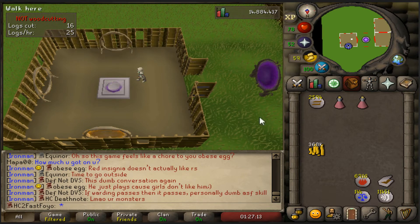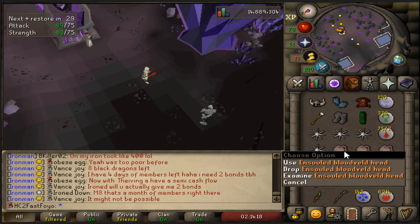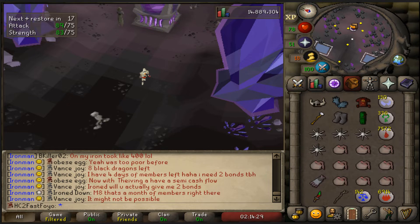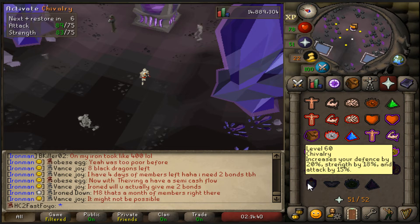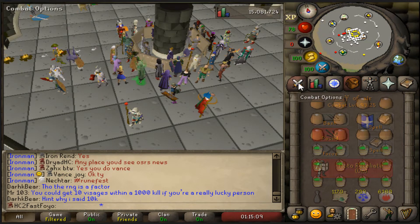I'm going to have to buy some more Ranarrs. I decided I want to use these ensouled blood heads because I think I have enough to get to 60 prayer, and if not, I definitely have enough dragon bones to cover the rest of the experience. I'm going to run through these and get myself 60 prayer, and maybe do the quest to unlock chivalry and piety.